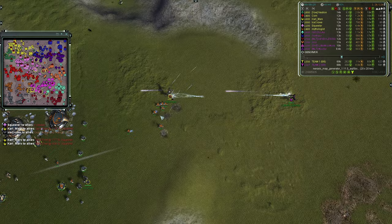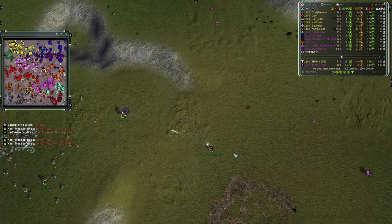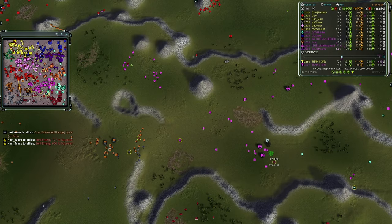Shots are inbound trying to rain fire down on Little Miss Murder — as long as she keeps moving she should survive. That overcharge swings in like a curveball.